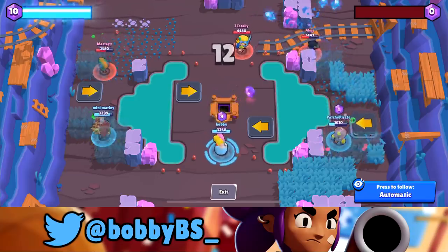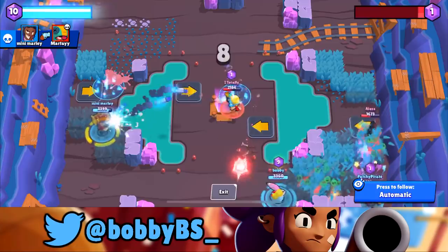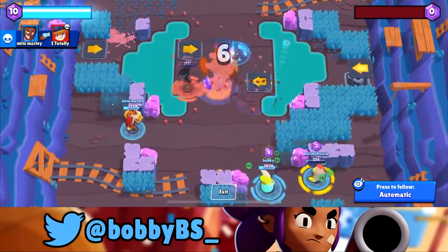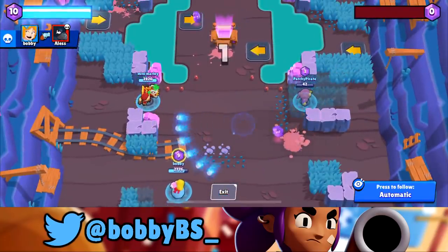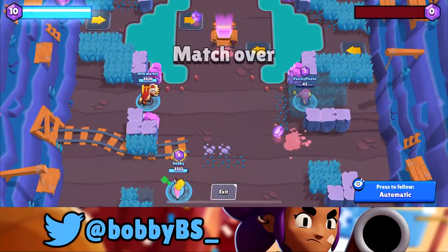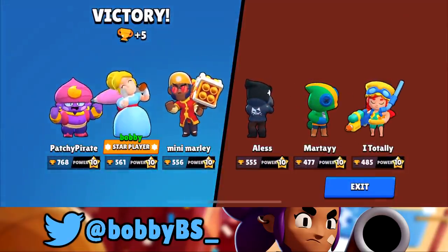We're gonna be walking back. Mini Marley winning lane, Patchy's winning lane. We're trying to keep Patchy alive over here because he does have one gem. We're able to take them out — we're able to super when Patchy survives on 42 health with the quick end of the fourth game right there.